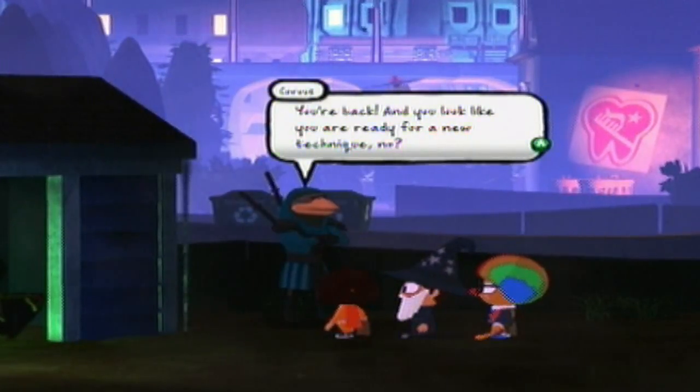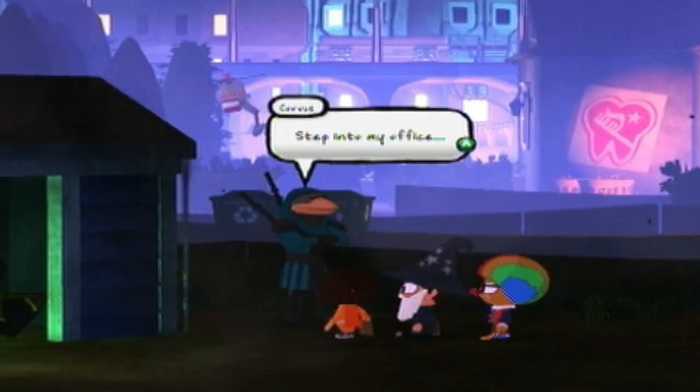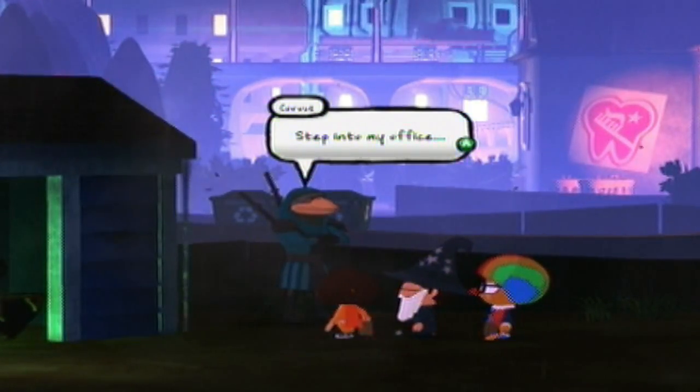Corvus: 'You're back, and you look like you're ready for a new technique, no? Step into my office.' Player: 'I need an adult.' Corvus: 'I am an adult.'